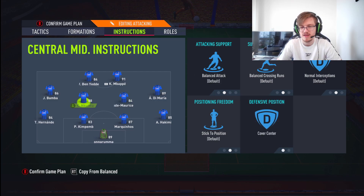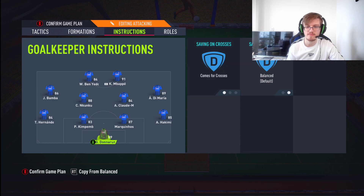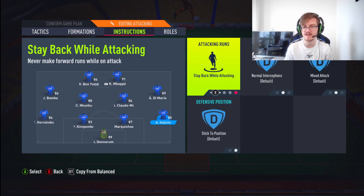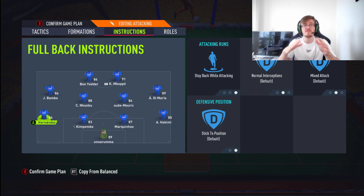The other center mid is going to be on stay back and cover center. When people use 4-4-2, everyone really uses the same setup — there's not much difference. It works how it does because of its shape, so you shouldn't change that too much. Balance, cover center, stay back, cover center. Goalkeeper on comes for crosses, as always. Left back and right back are both on stay back while attacking — that's all you need from them. They just need to sit there, look pretty and do their job.